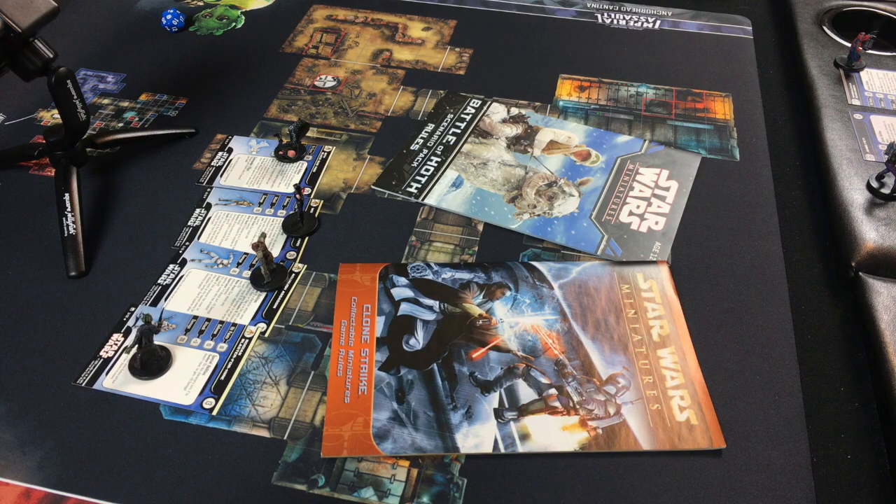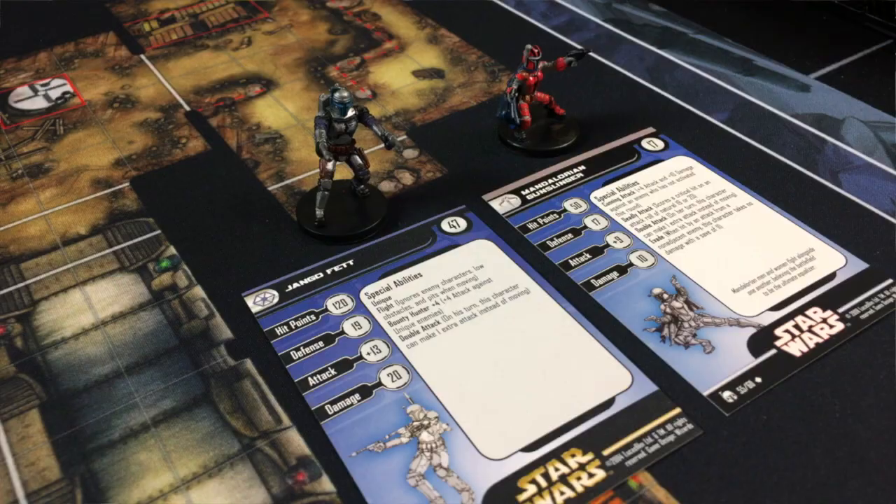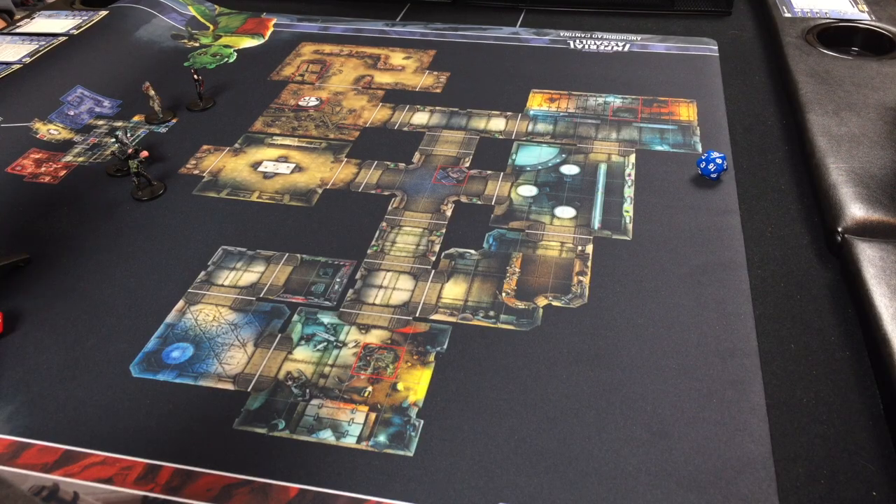For this scenario, the bar has just closed. They're counting the cash, cleaning up, and shutting off the lights. Then through the front door and back door come a couple of Mandalorians — and violence ensues. We're playing a 64-point game today. A standard game is about 100 points, but when I added up the two Mandalorians, it came out to 64, so I picked 64 points worth of gangsters to match.